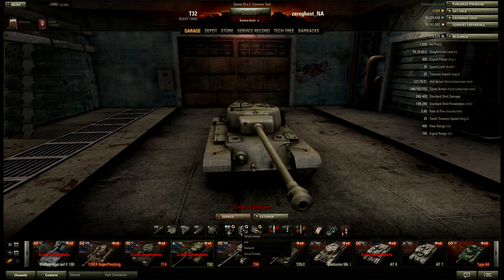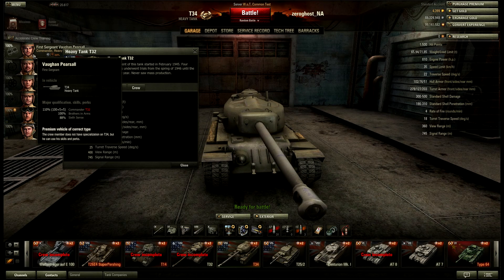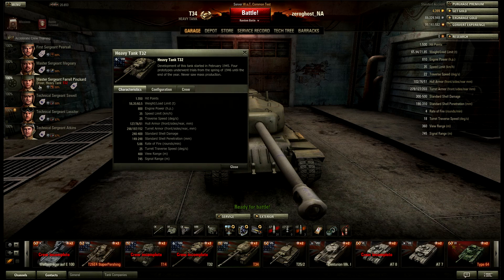Let's pull up the details for this one. This tank is fully upgraded. The crew, however, is in this one because, as you should probably know, you can stick any right nation and right type of crew into a premium tank and they will just work. I can stick my T-32 crew in here, as you can see — T-32 in red. This is my full T-32 crew, which is pretty well trained.